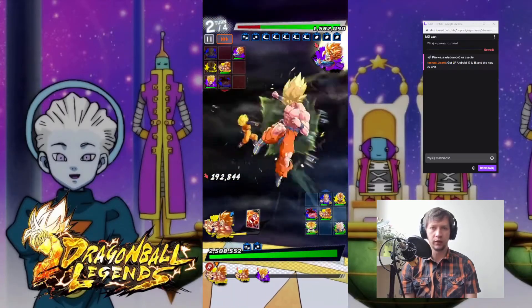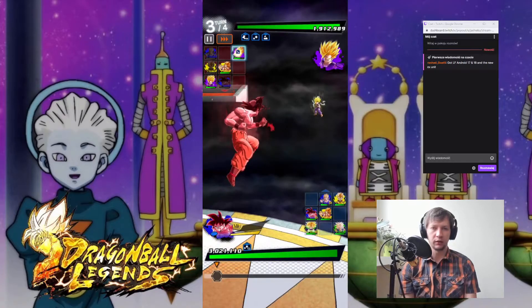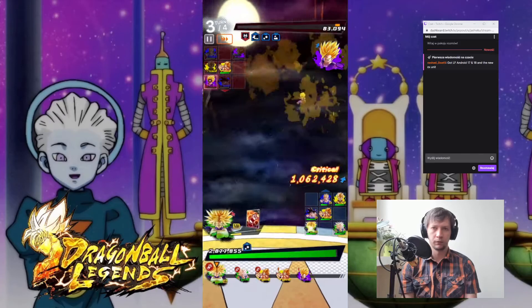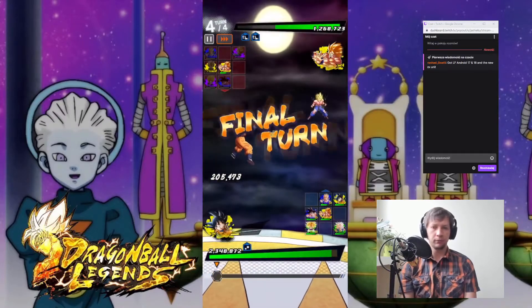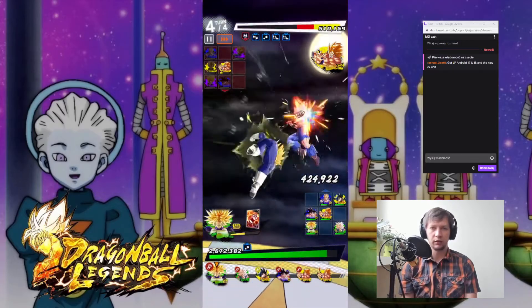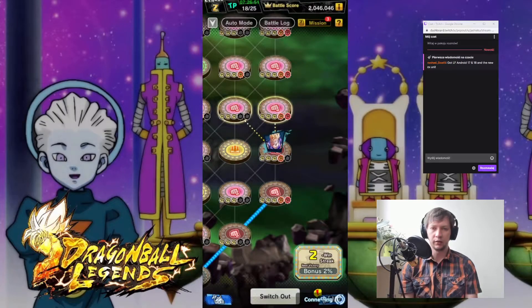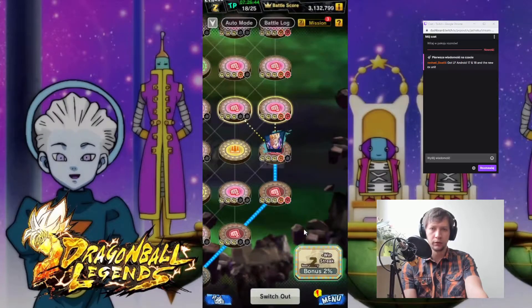Unfortunately, but still okay. He was healed, and he healed Gohan a little bit. Android 18 is useful for her healing abilities to Gohan Zenkai. But I think I will use his ability — that if he has under 55% health points, then he will regain plus 15. I just need to be sure that he starts the fight over 60% health points.